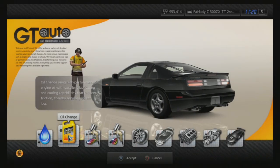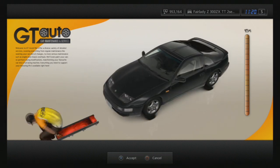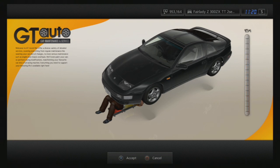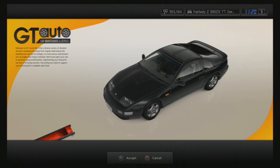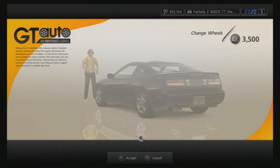Alright guys, so here we are. We're going to change the oil first of all — this will add a bit of horsepower onto the car. Now we're going to change the wheels, just see what I like.